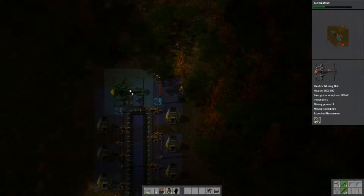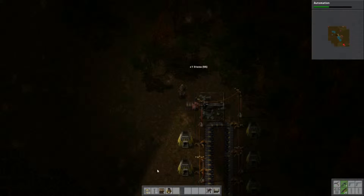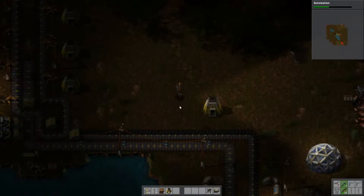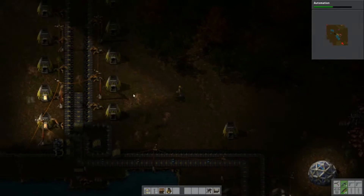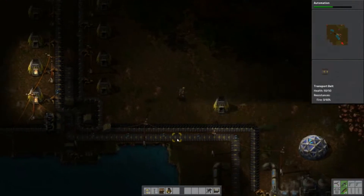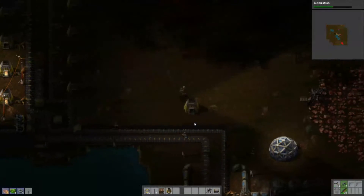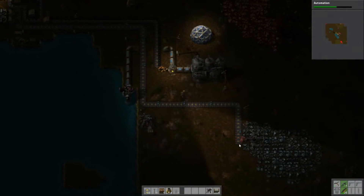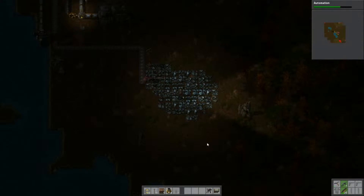I've got that there, I just need to get that running. This is only going to be a temporary mine here - all the mines are temporary because they'll run out sooner or later, except for oil, so that's an important one to harvest a lot of. I've got so much copper, and I've not got enough iron, so I need to expand my iron mining.